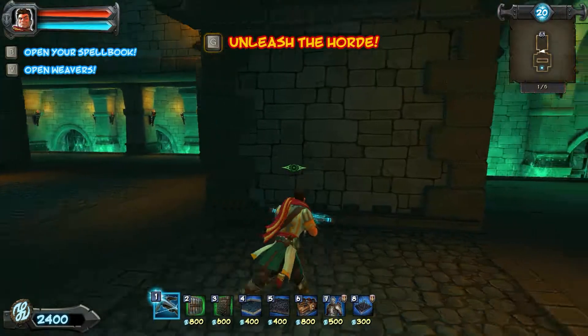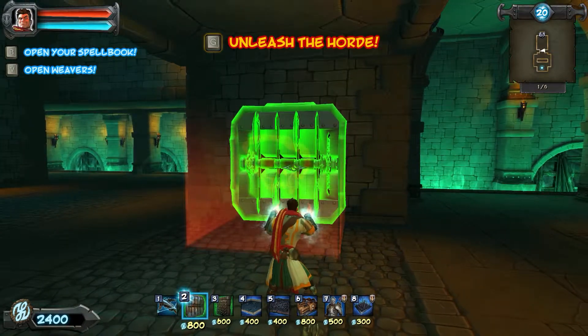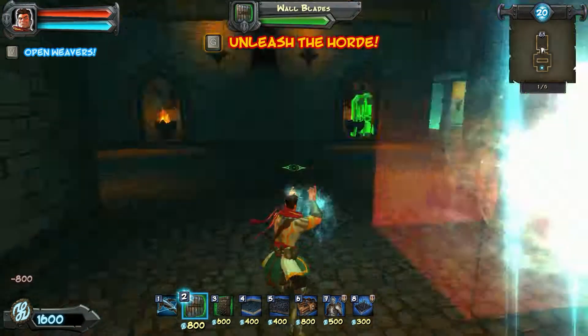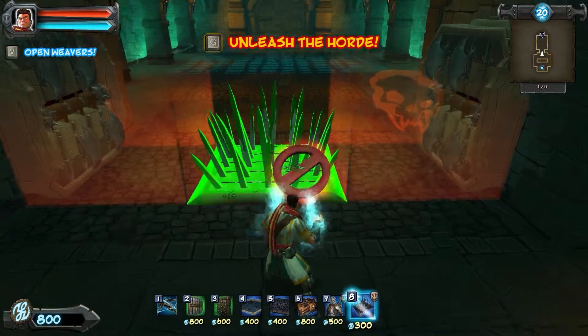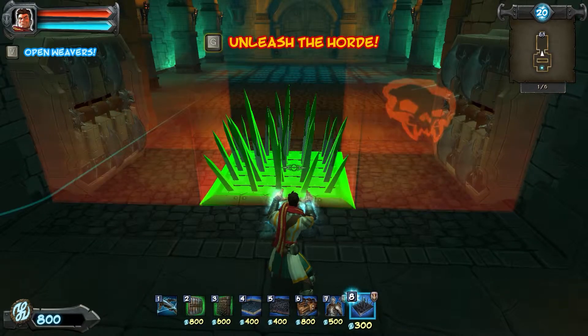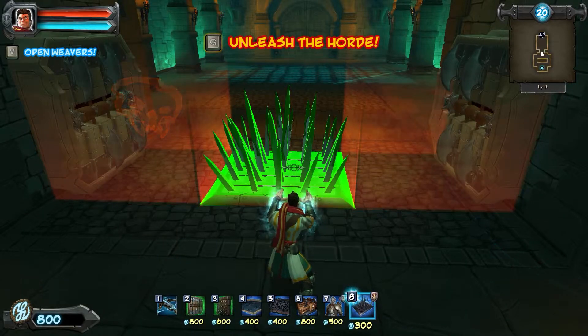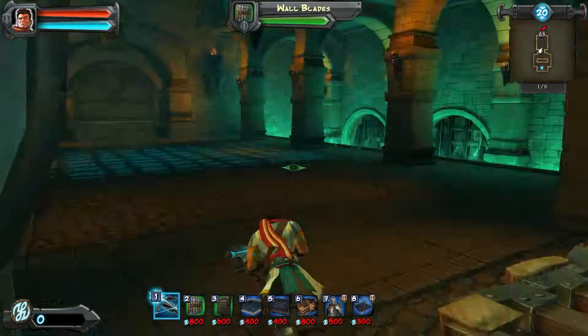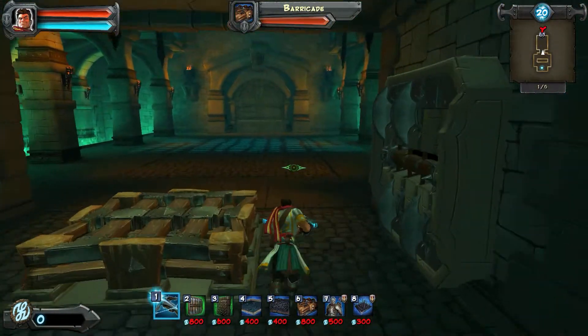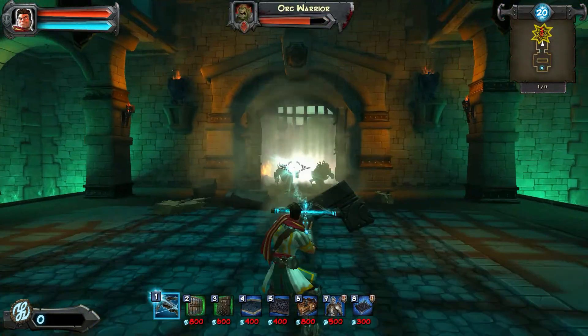That's good enough - that's what I like to see right there. So 1,600. I'll actually be able to afford this perfectly. I'm going to put one barrier on the inside, on the middle, so they've got to run directly into my little axe traps here and get sliced and diced. Easy peasy.